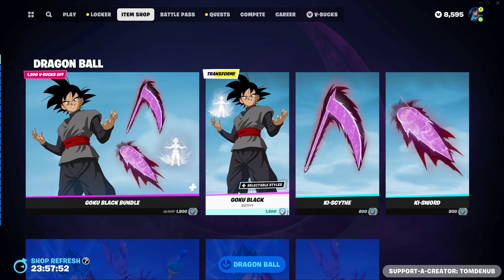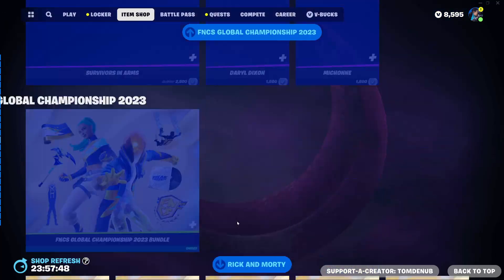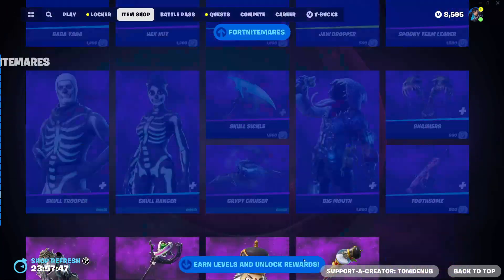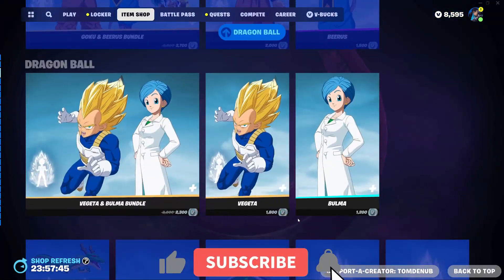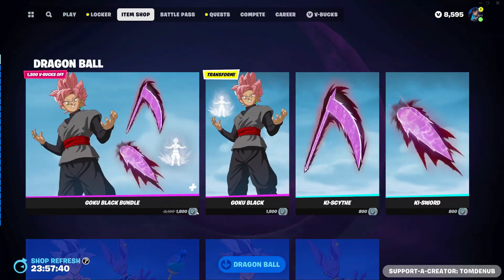Hey guys, welcome back to another Young Chaos video. This is October 19, 2023, and we're going to be checking the item shop out for today. It looks like we have a bunch of — if not all — the Dragon Ball skins returning to the item shop.